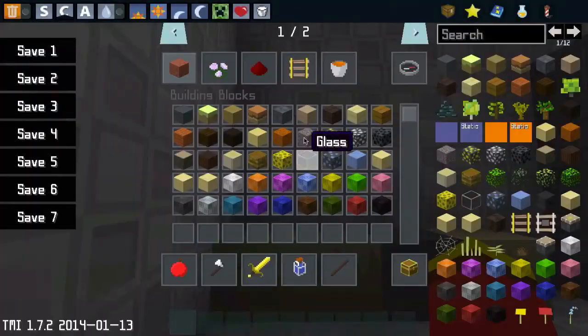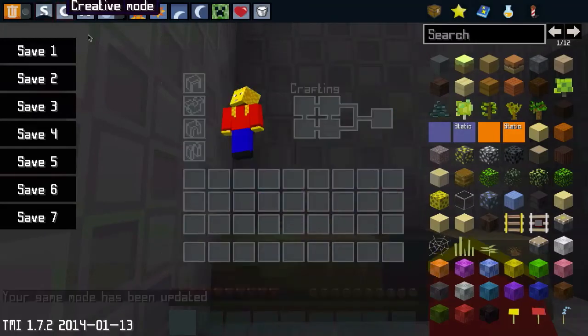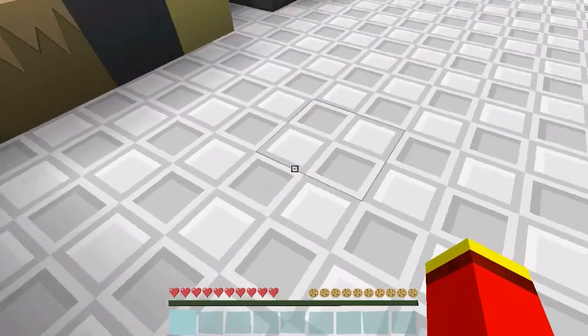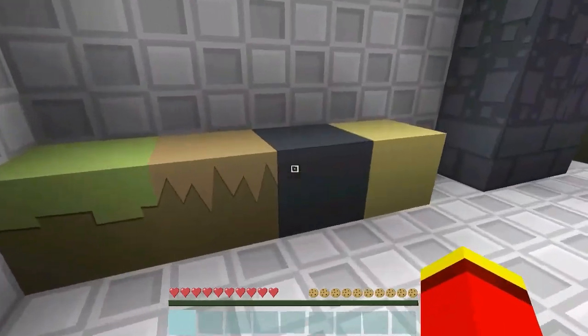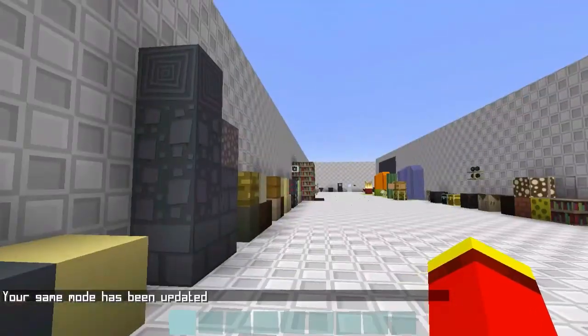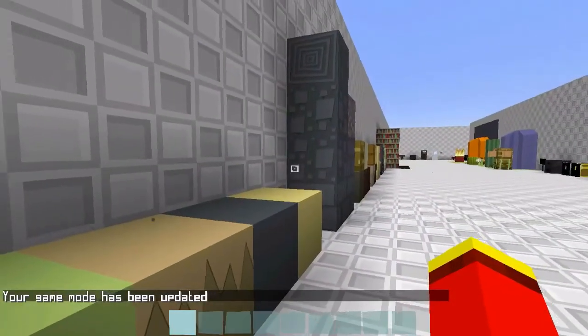First of all, we are going to take a look at the inventory. This is the creative mode inventory. This is the survival mode inventory. I love the crafting section here — it looks so nice, very neat. And as you can see, the hunger bar and the health bar down there. It's very nice.